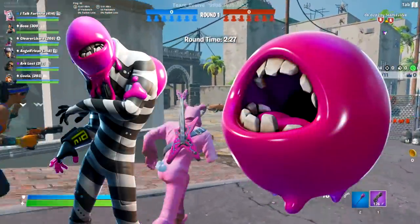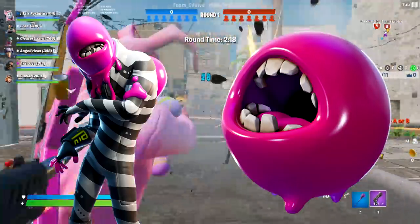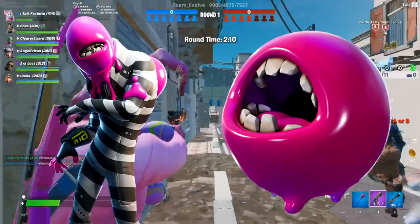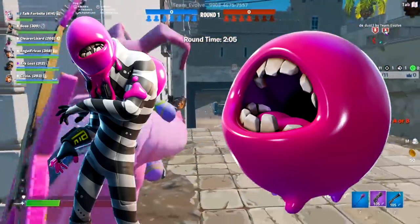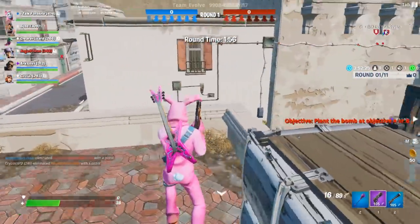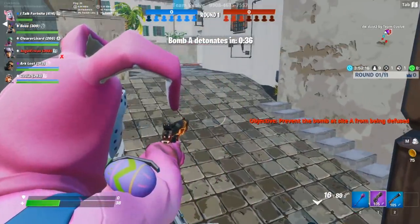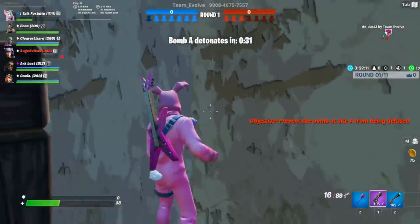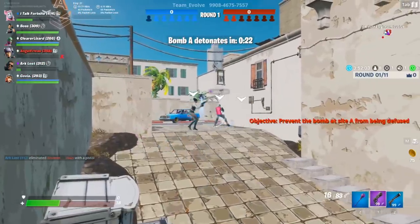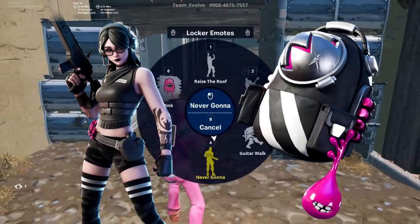Next we have Teeth, which comes with the back bling Nosh. Teeth is one of the most creative skins in Fortnite in general. He looks like an abomination or monster. He looks intimidating at first but then when you look at him standing on stilts it's adorable. Nosh has seen a lot of popularity in the creative community - you can slap it on everything. Teeth is one of the best Halloween skins we've ever had - it blows Skull Trooper and Ghoul Trooper out of the water.